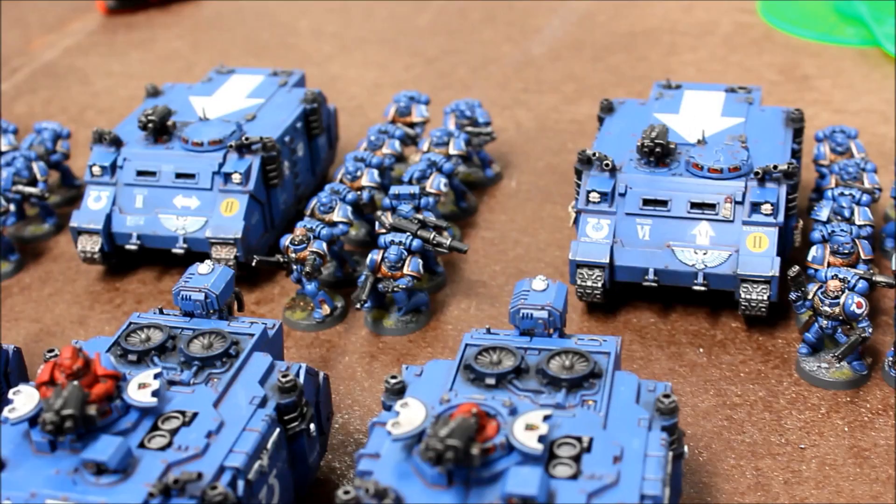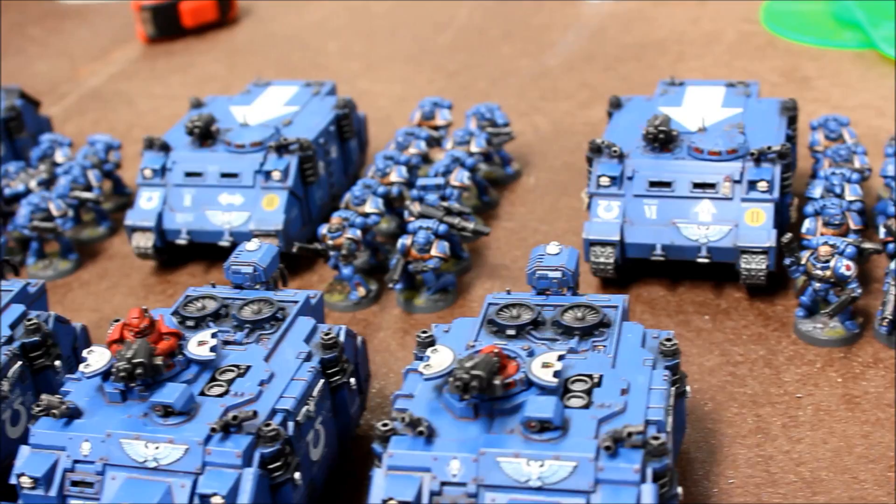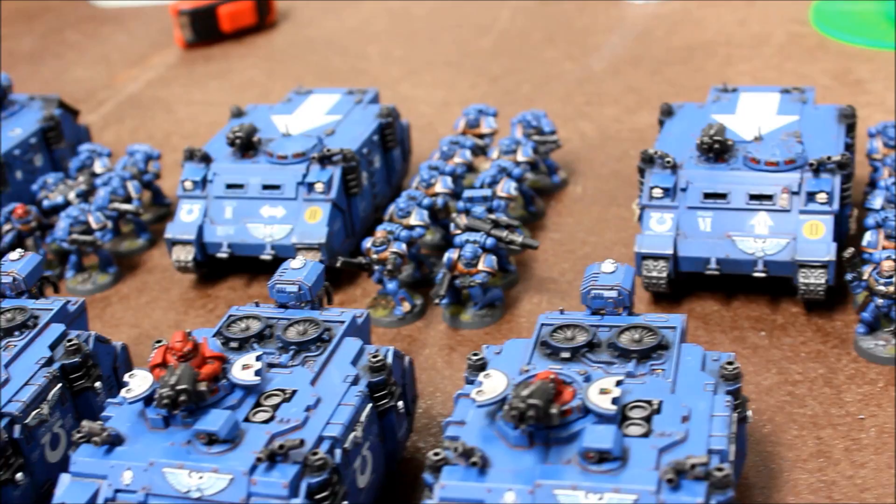This is our battle report for Warhammer 40,000. It's 1850 points and it's a classic game: Necrons against Ultramarines. Now James is the Ultramarine player. He's very scared — he reckons he's only got a fourth edition army and he's very behind, since the Necrons have evolved. We're going to hand over to him now and he's going to tell you what he's got.